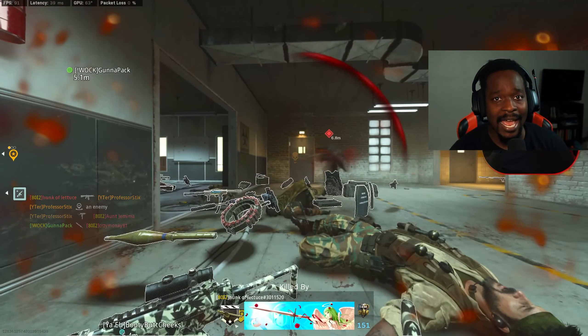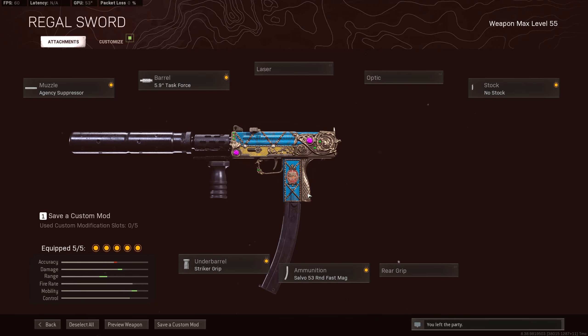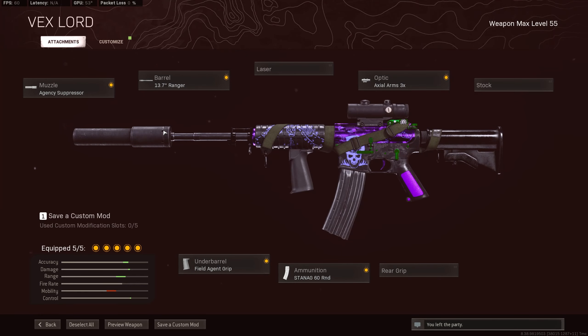Here are the best attachments. For the MAC-10, you're going to want to go with the agency suppressor, the task force barrel, the striker grip, the 53 round fast mag, and no stock. For the XM-4, you're going to want to go with the agency suppressor, the 13.7 inch ranger barrel, the field agent grip, the 60 round mag, and the Axel Arms 3X.